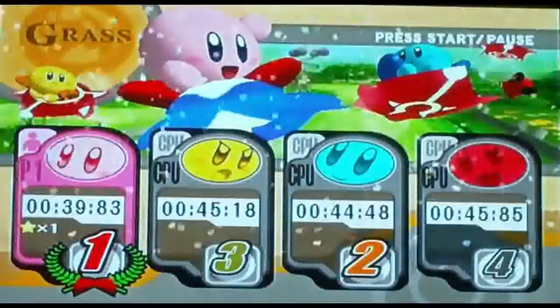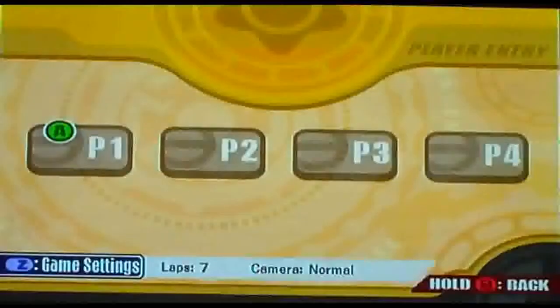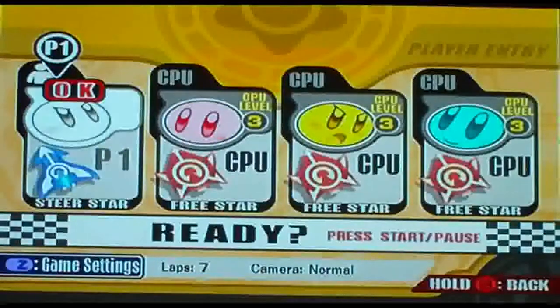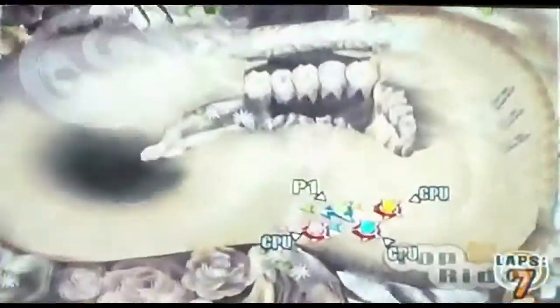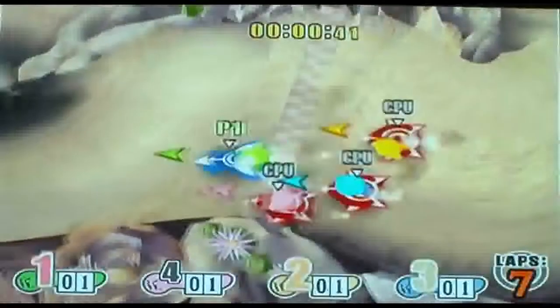Maybe I should put these guys in level 5, because some accomplishment is saying that you have to do it in level 5 or something. Yay, I won! Also, you can change colors in Kirby Air Ride — I forgot to mention that. You know what, let's be green. Green looks kind of cute. Look at his facial expressions — just snooze, snooze, snooze. And dang it, I forgot to change the difficulty, but oh well.